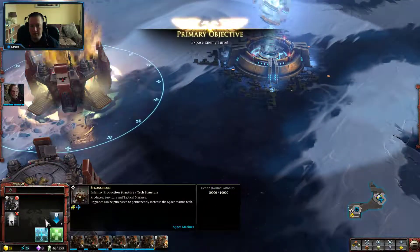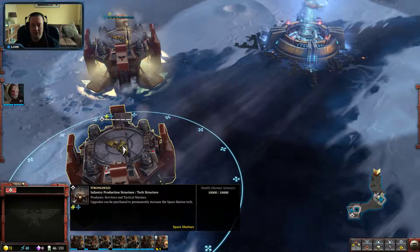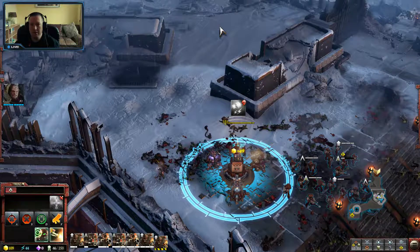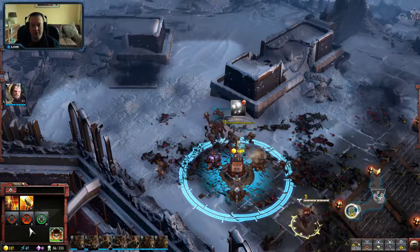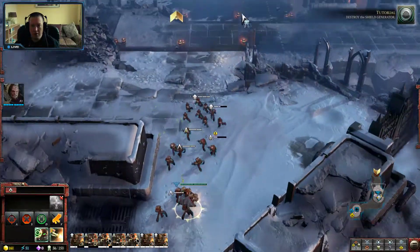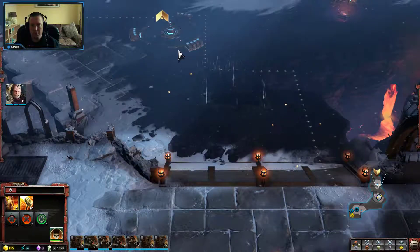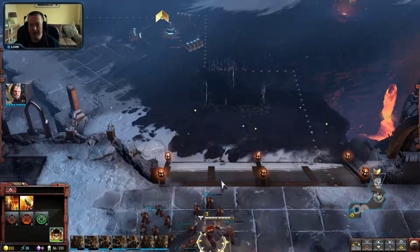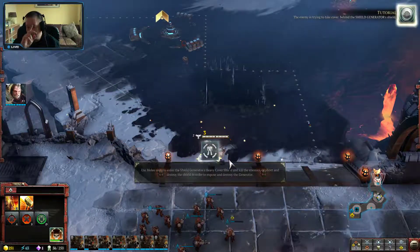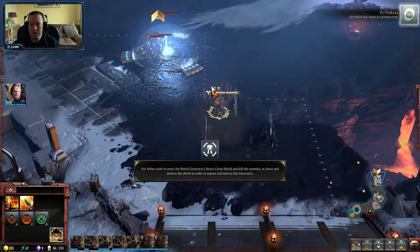Destroy the shield generator. You have your chapter master setting out — Tactical Marine Squad deployed. Yay! Tactical Marine Squad, we are agents of ruination. There's stealth — let's do something silly like do a jump in there. No escape! The enemy is trying to take cover behind the shield generator's shield. We must destroy its shield before we can destroy the shield generator.